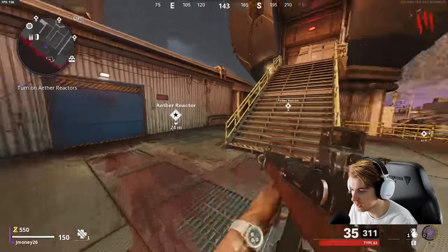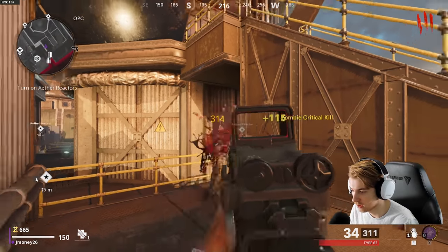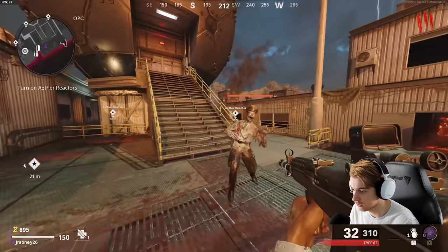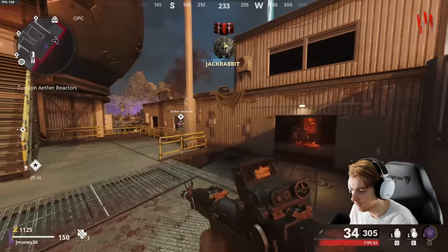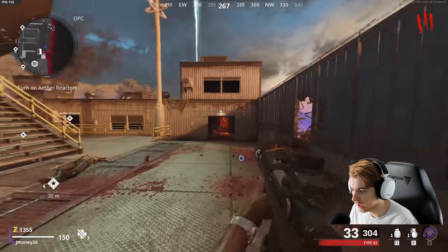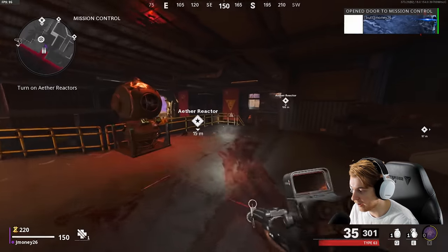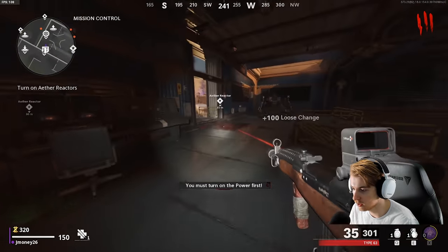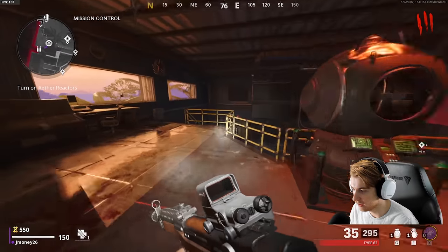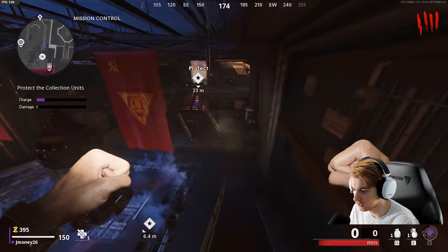So recently zombies was updated and they actually made it harder. As you guys know, I've been going for the Dark Ops challenges like the social distancing challenge. One of the Dark Ops challenges is getting to round 100, and that was just made a lot more difficult because previously the zombies' health cap was at like 30,000 and now it goes up to 120,000 - up by a fat chunk. And I'm pretty sure the ray gun was nerfed, but they might be reverting it.